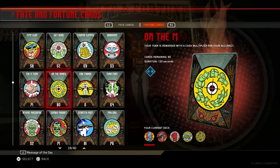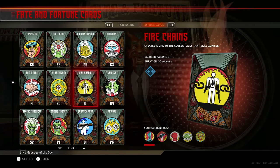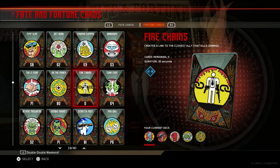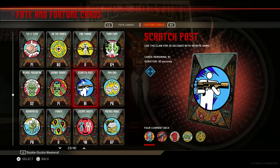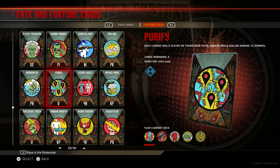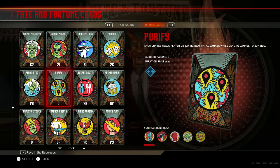Now for the Fortune cards — the first one is Fire Chains, creating a link to the closest ally that kills zombies. So if there's another player next to you, it creates a chain link between both of you and it's going to kill the zombies, which definitely sounds awesome.